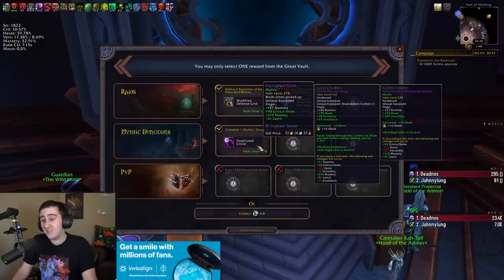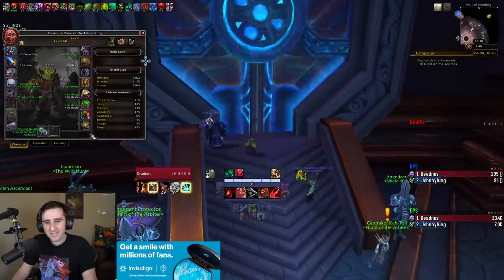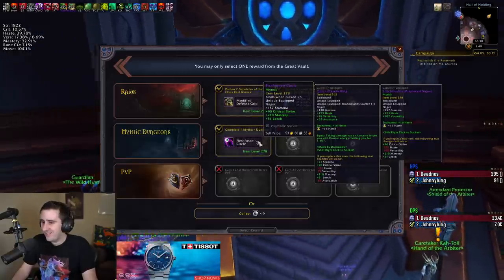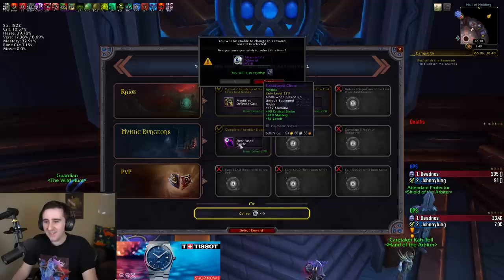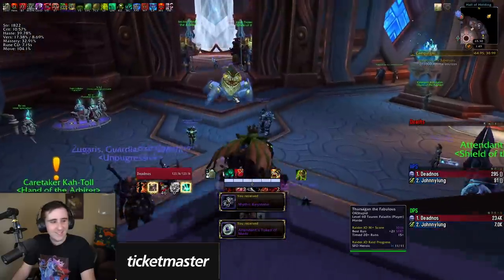Yeah, this is a good ring, but on the other hand I could put a socket into an existing piece of armor. I guess it would just be into these bracers. That's a lot of stats — a lot of leech and socket. I'll just put a socket into my thing, though. Mastery is not really what I'm after on blood.